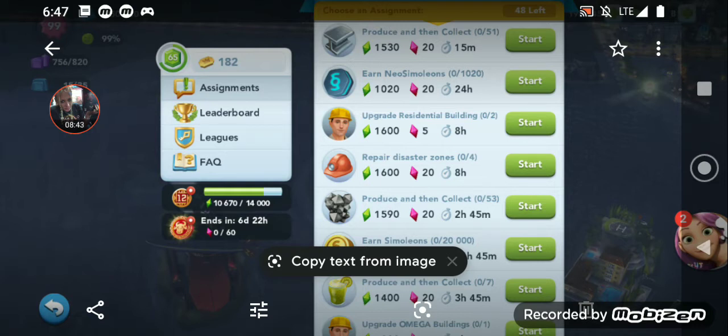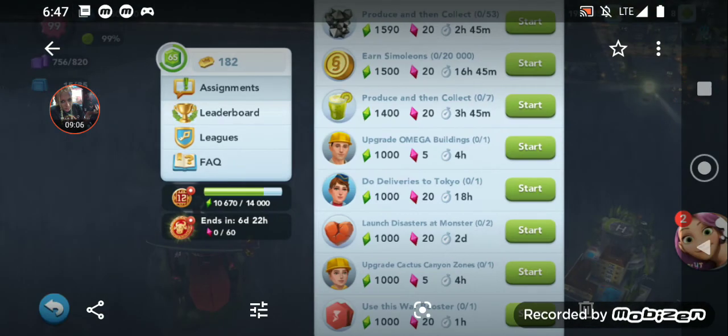Now, Repair Disasters is $1,600, but it's non-premium. Given that it's only 10 points lower, I would have taken that 10 points and risked opening up a premium placement. I went ahead and did the Upgrade Regular Residential because I'm in Metro, and I wanted to explain that decision.